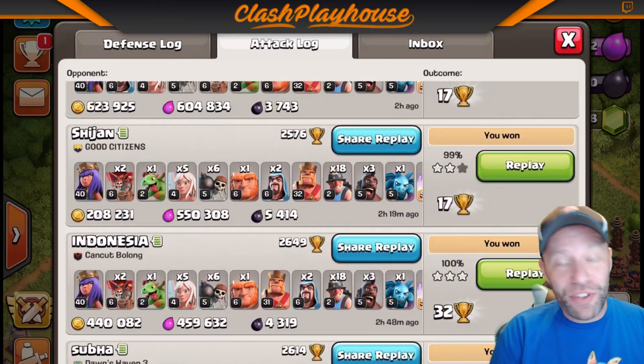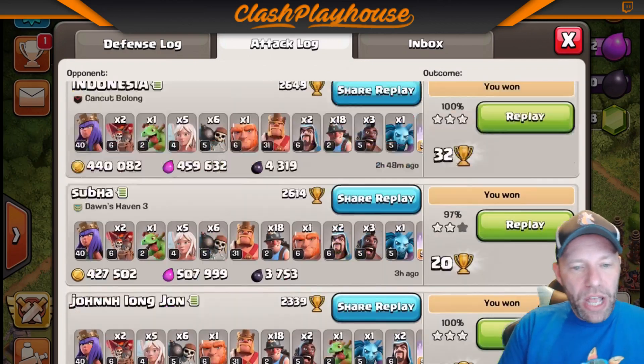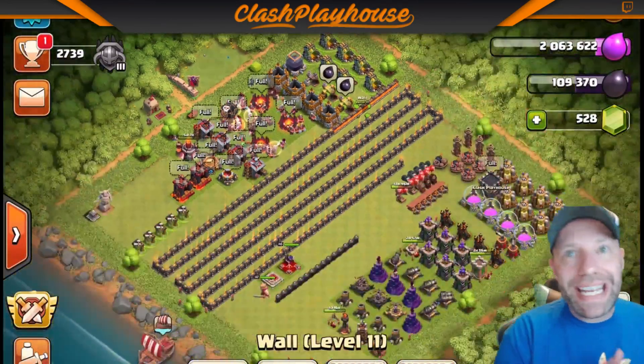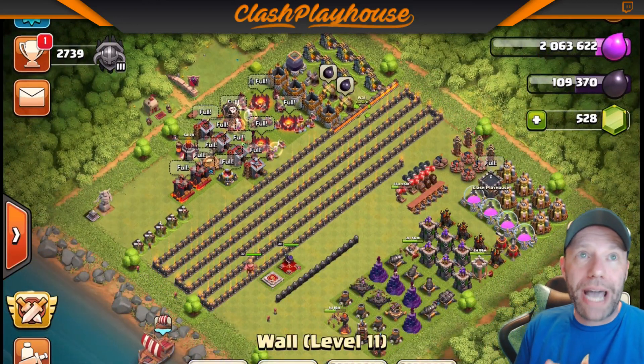We did have a time flower over there, and another flower over there — 97, 100. So I just want to take a live attack and show you what I'm doing. It's a very easy attack to use. I highly recommend at Town Hall 10 to be using Queen Walk Miners.